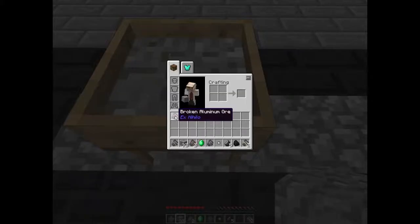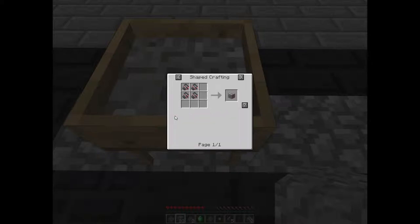You cannot put this in a smeltery like this because it's broken aluminum. You got to basically just get four of them and put it in a 4x4 crafting grid. You can't actually put this in a Thermal Expansion furnace — you have to have a Tinkers' Construct furnace built to smelt it down. That's the only way you can get aluminum ingots.